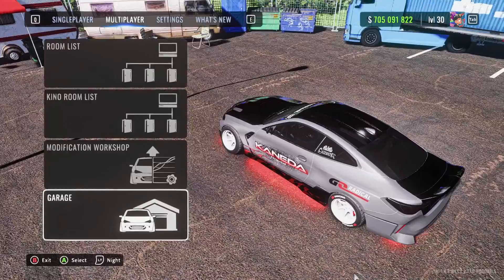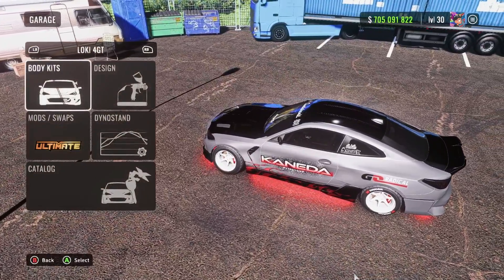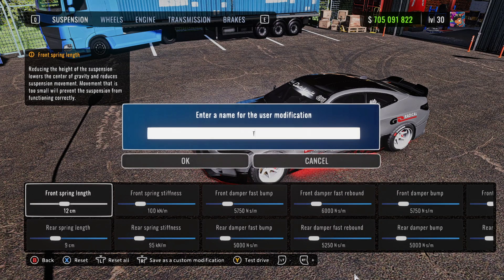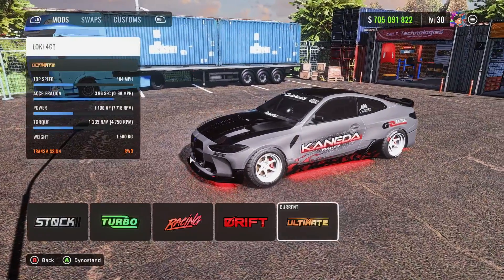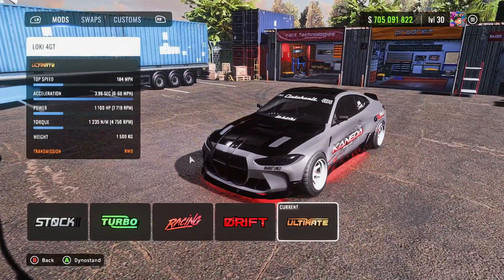What's up guys, it's your boy Boss House Kids here and we're back with another CarX First Thing Online video. Today I'll be giving you guys the share tune code for my low-keys FortyGT. This is one of the new cars in the update — it's basically like a competition M4, so it's pretty fire.